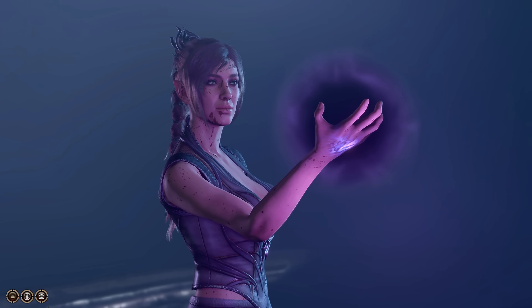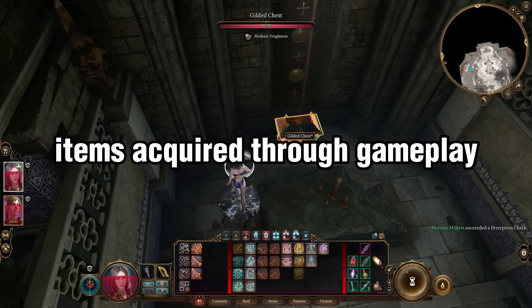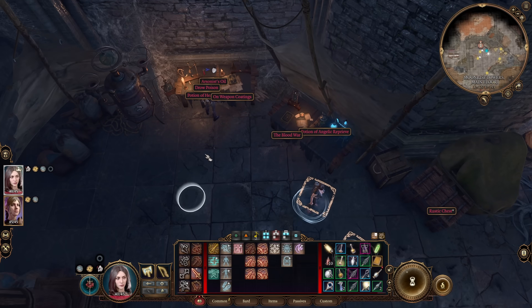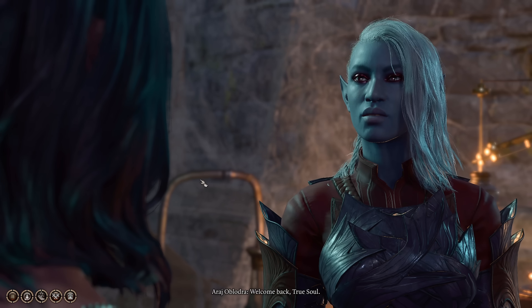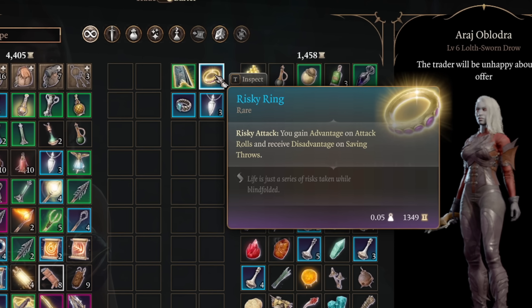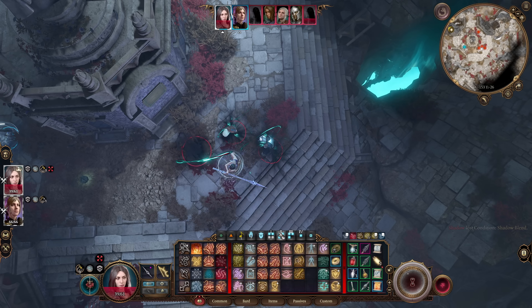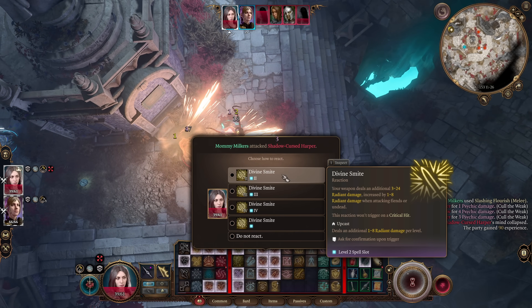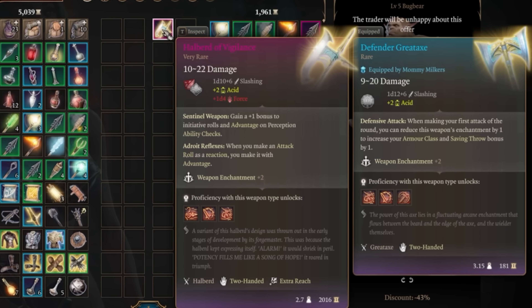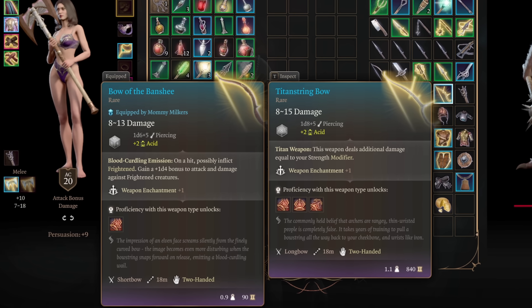I'm going to split Act 2 into 3 chapters: Shopping, Items to Acquire via Free Gameplay, and Levelling. There is a lot of shopping in act 2, so this chapter is entirely purchases. Starting off with the Moonrise traders: with Araj we get the Risky Ring for advantage on attack rolls — this ring is unbelievably good for smiting.